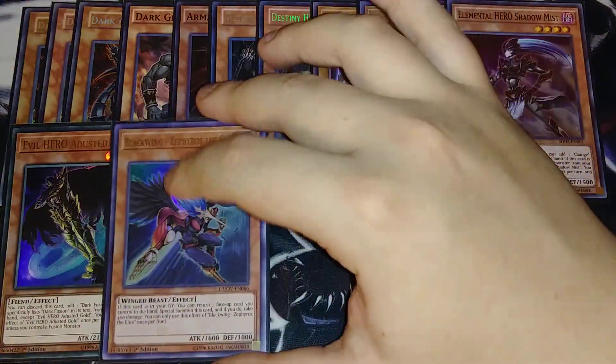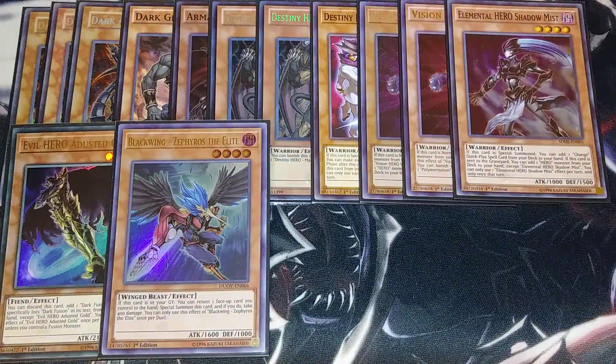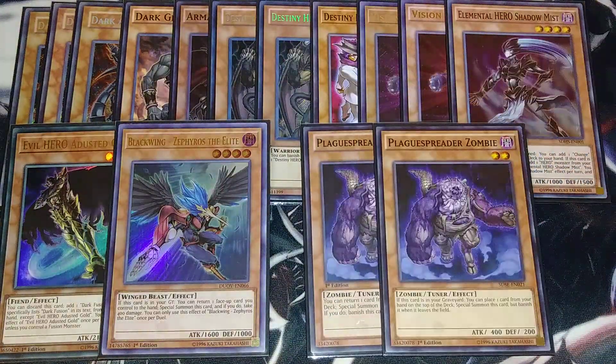We then play a single copy of Blackwing Zafros the Elite. It helps us control the amount of Dark Monsters in the graveyard. You can bounce a card on your side of the field back to your hand, then special summon this card from your graveyard and take 400 points of damage, but you can only use this effect once per duel. It's just kind of cool — since Blackwings are my favorite deck of all time, you've got to play a Zafros in this deck. It just works out so well.